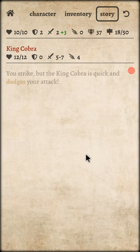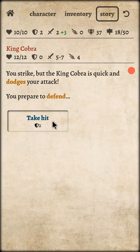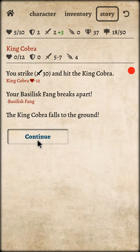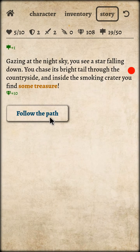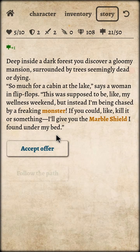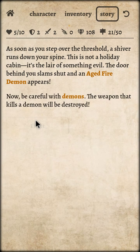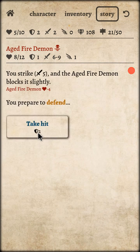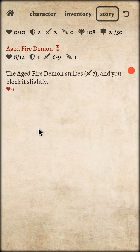Bolts of Whip — he dodged it! And he attacked — I have to use this, I have no choice. King of Cobra is dead, I won! Okay, carry — 150 — to reveal the shards. Accept the offer — I'm dead, take it!